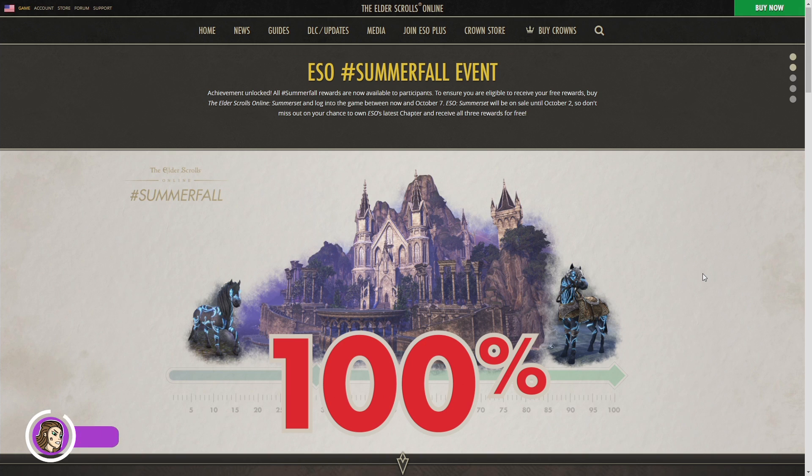Congratulations Elder Scrolls Online Community! We have done it — we have achieved Summerfall! This means that everyone who owns Summerset, the Elder Scrolls Online chapter, before October 7th, and makes sure to log in, will receive an adorable pony pet, a handsome horse mount, and the Psijic Villa.